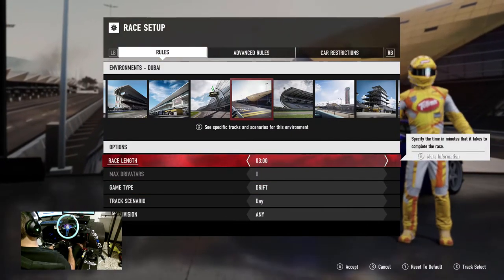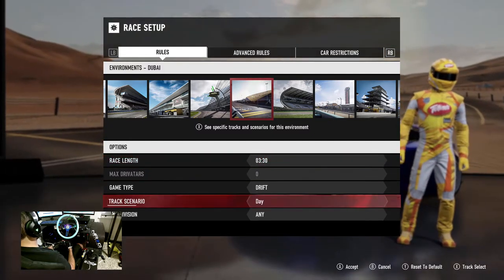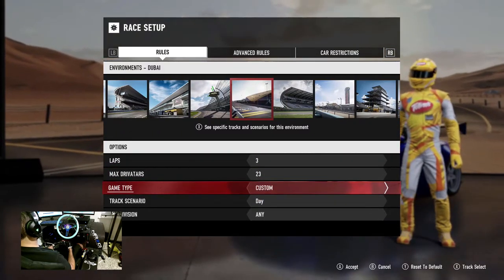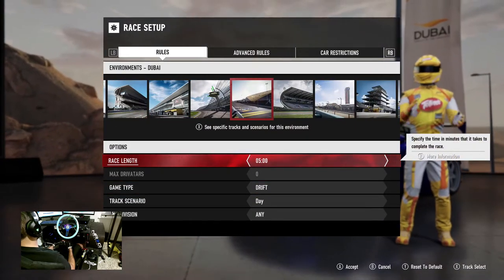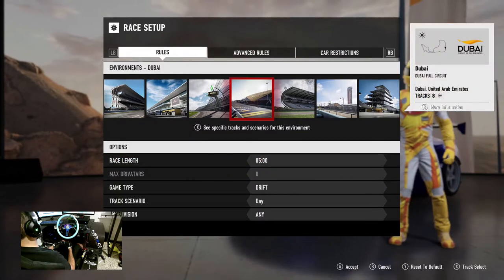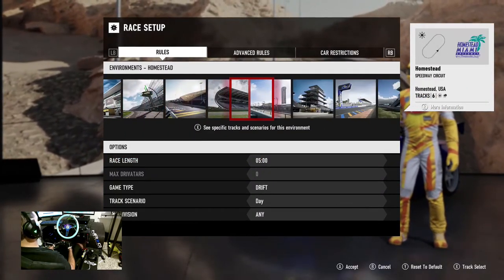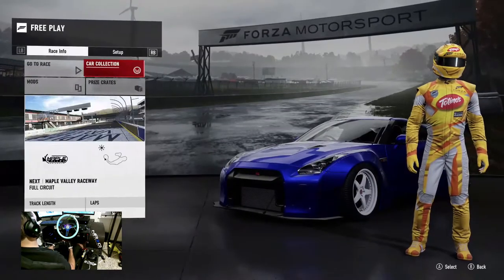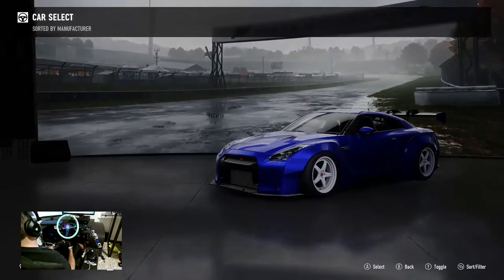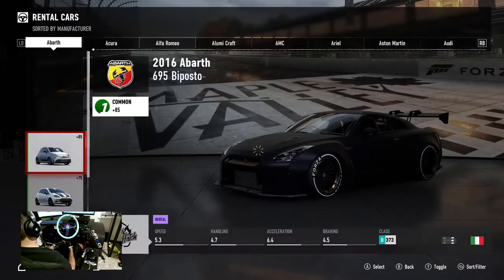We're going to set it — you know what, we'll do drift points, probably five minutes. We're going to head to one of my favorite drift tracks and we're going to be throwing these cars as hard as we can. Going to Maple Valley. Select cars, rent cars — drifting rental cars, what could go wrong?